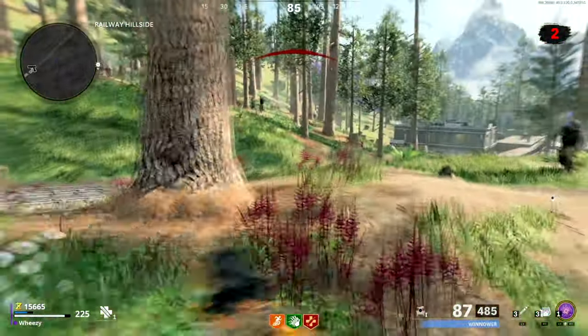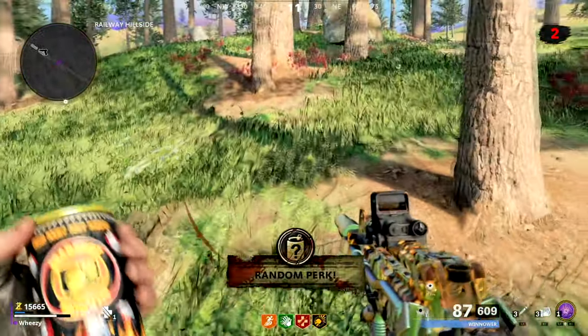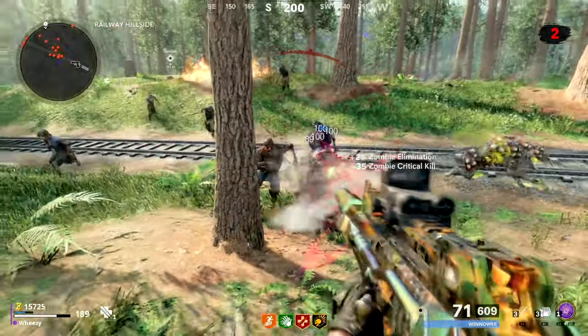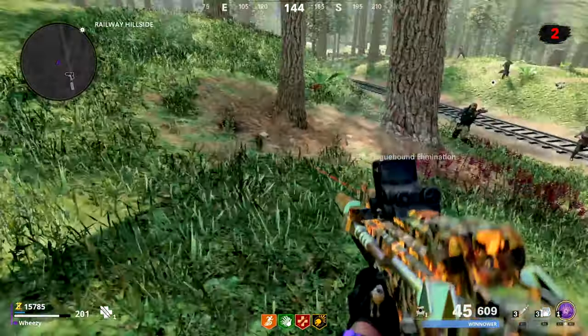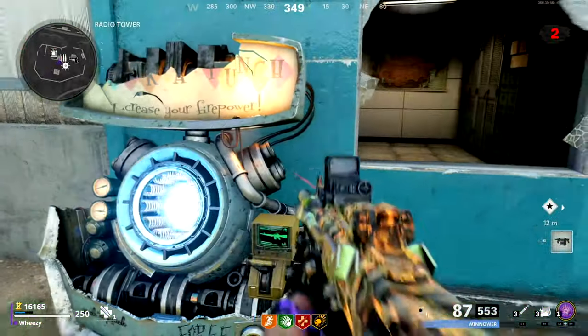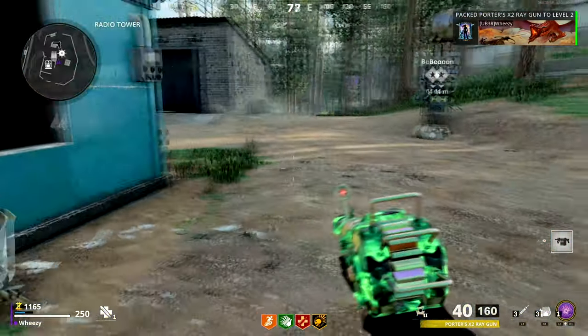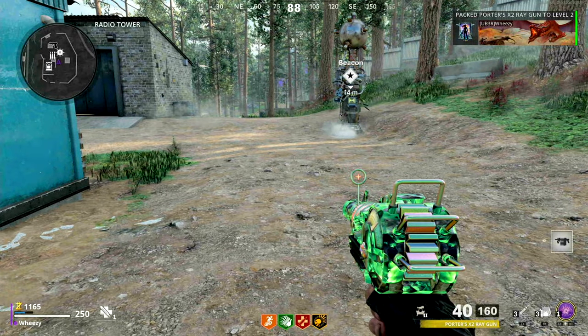One of the cool things to note about the ray gun that took me a little while to realize — as you can see me conserving some ammo here using my FFAR instead of the ray gun — is that the ray gun will actually pick up ammo off the ground like any normal weapon, unlike the die shockwave or the die machine.